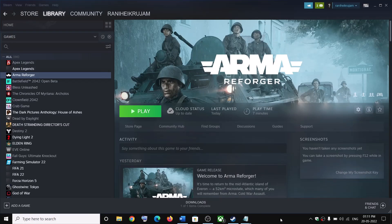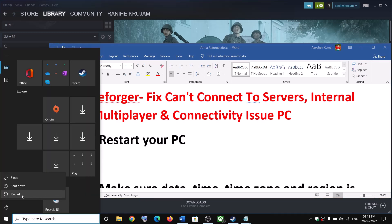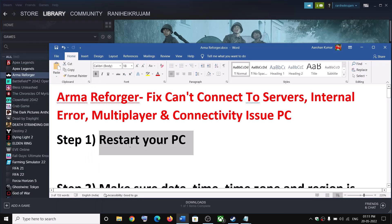Hello guys, welcome to my channel. Today in this video I'm going to show you how to fix connectivity issues with Arma Reforger on your Windows computer. The first step is to restart your computer — sometimes a simple restart takes care of the problem. Restart your computer and then try to connect to the server.